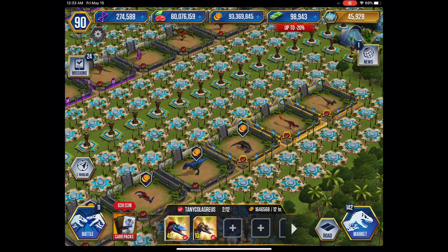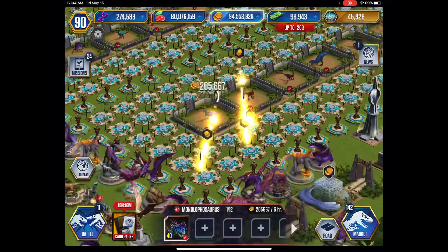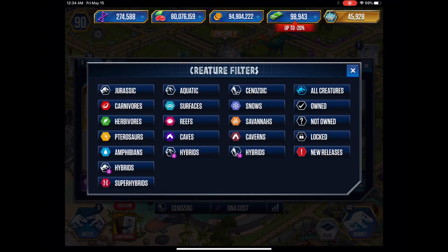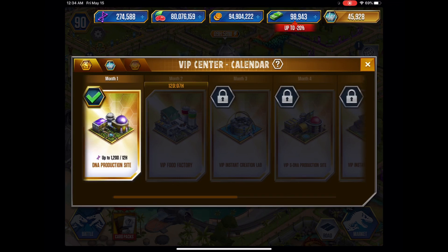I can't sell VIP creatures — I need them. Oh Ludia, why me? We actually have — if I click on this — 12 days, 7 hours till we get the VIP food factory. VIP instant creation lab I want — that's three months. We got the first month down and almost the second month, so it should only be another month after that.